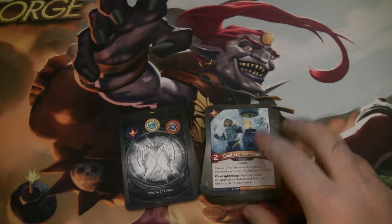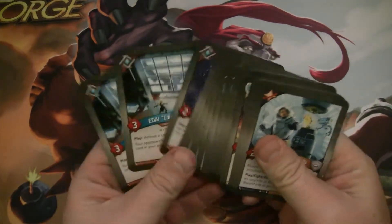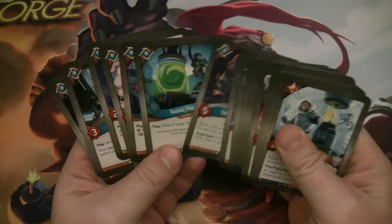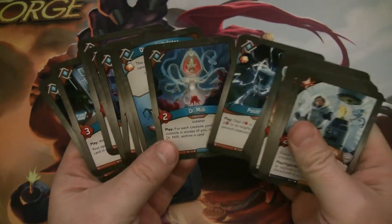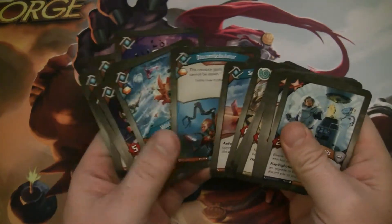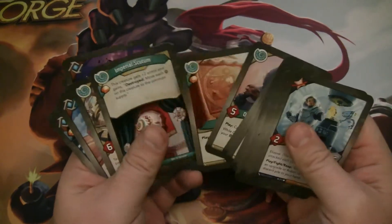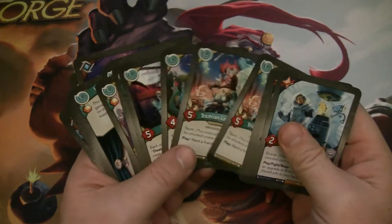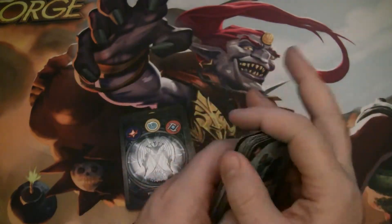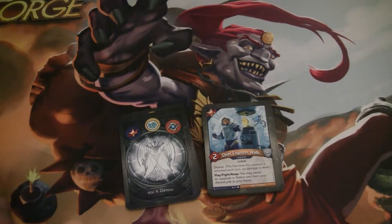Chief Engineer Walls is a two-power human with Elusive. After you play, fight, or reap with Chief Engineer Walls, you may return an upgrade or robot card from your discard pile to your hand. We didn't get any robots in Logos, but we did get a good upgrade in the Discombobulator, so that could potentially be worth bringing back. Imperial Scutum is also a great upgrade to bring back. We'll probably end up with some more upgrades or robots in Star Alliance, and those are probably going to be our preferred targets.